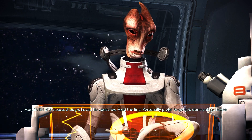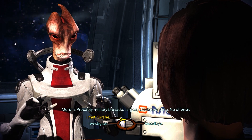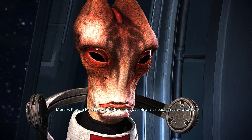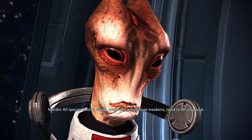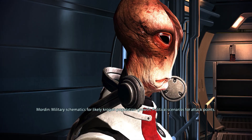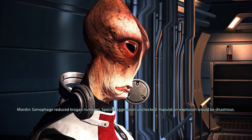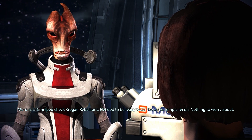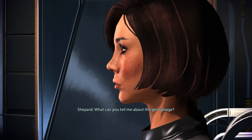'I worked with an STG captain named Kirrahe — his team helped me destroy Saren's cloning facility on Virmire.' 'Heard he was part of that. Jury-rigged explosive — always got the job done with limited resources. Good captain.' True enough. 'Cloaca though — loved his speeches. Hold the line. Personally prefer to get the job done and go home. Probably military bravado, jargon, chest-pounding.' Why would STG study the genophage? 'Krogan Rebellions — bloody, dangerous, nearly as bad as the Rachni attacks. All species must adapt and mutate. If the genophage weakens, need to be prepared.' In what way? 'Military schematics for likely Krogan population growth, political scenarios for attack points, damage control — reduced Krogan numbers, species aggression unchecked, population explosion would be disastrous.'